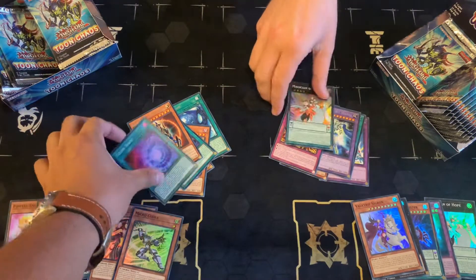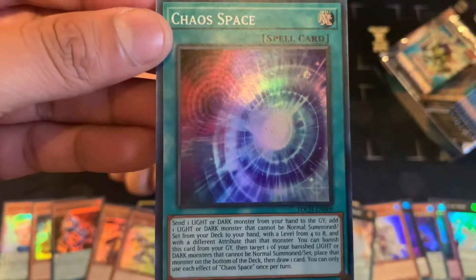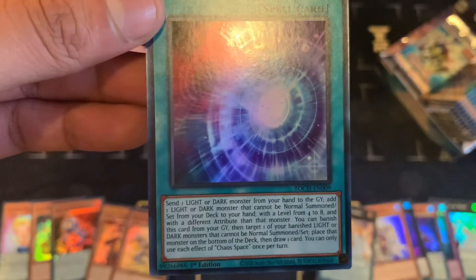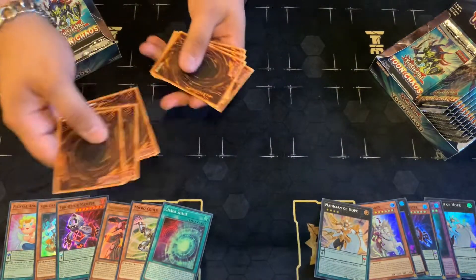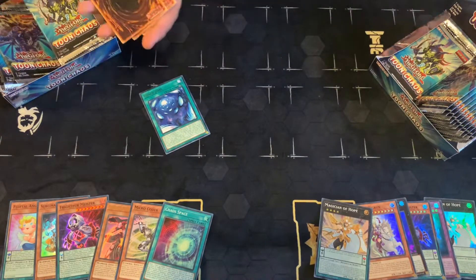Chaos Space — that is gonna be really, really good. Yeah, that's TCG exclusive. Hold on to that card. What does that card do? It's a world premiere — you can send one Light or Dark monster from your hand to the graveyard and add a Light or Dark back. That's nasty. They're like eight dollars right now. Wow, eight dollars. Yeah, you're killing me right now.